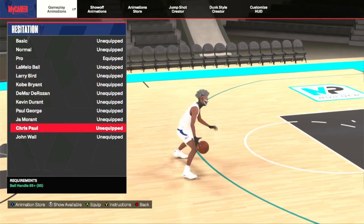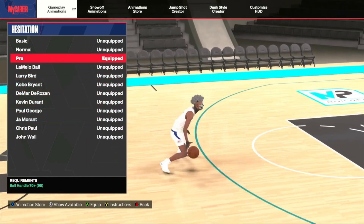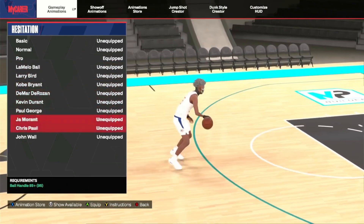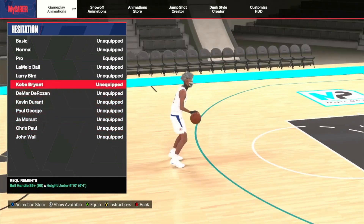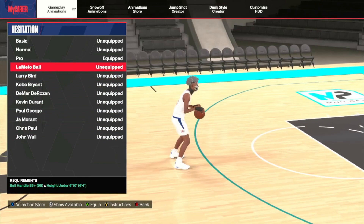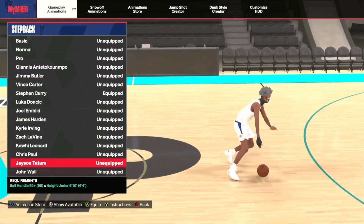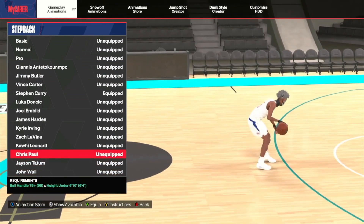When you do normal hesitations, Curry, Penny Hardaway, and Steve Nash are options. For hesitation, they're gonna tell you John Morant, Chris Paul, and the mellow balls - but with Pro you can do everything. With the ones I just said you cannot do the sham guy. You can't do the sham guy with Chris Paul, John Morant, or the mellow balls. For step-back, Steph Curry - and I think John Wall's step-back, Chris Paul has it too, and Vince Carter.